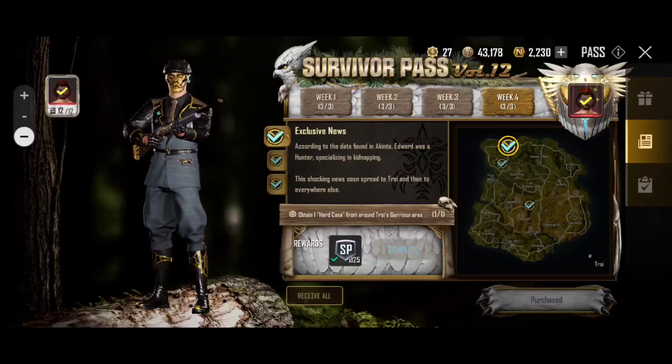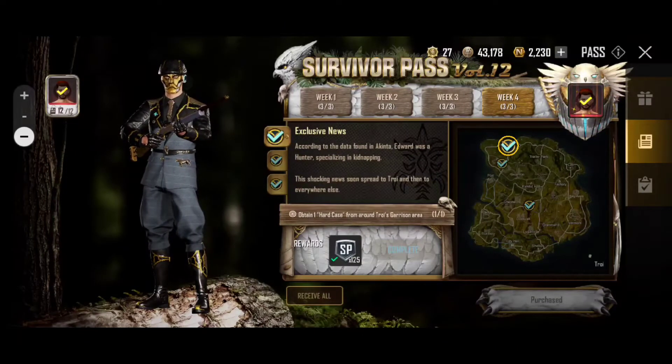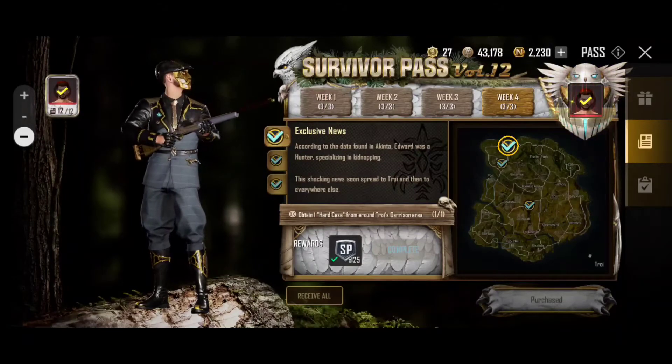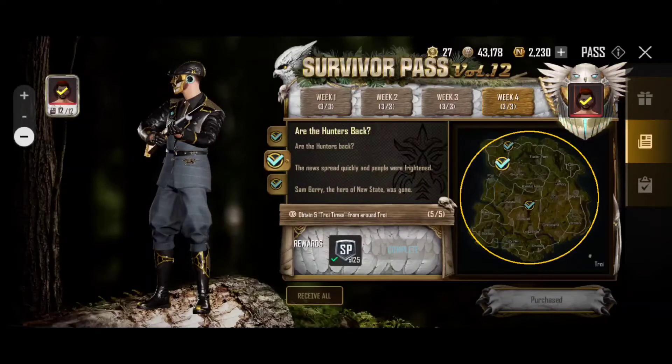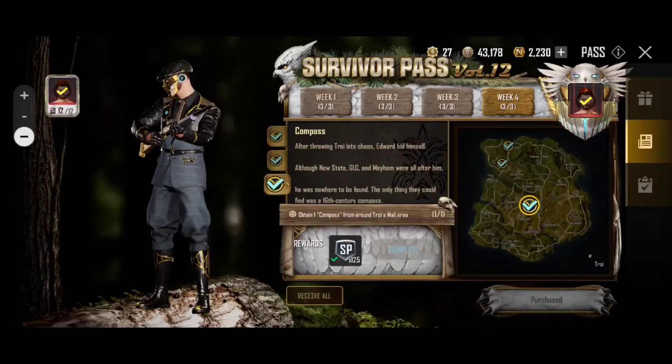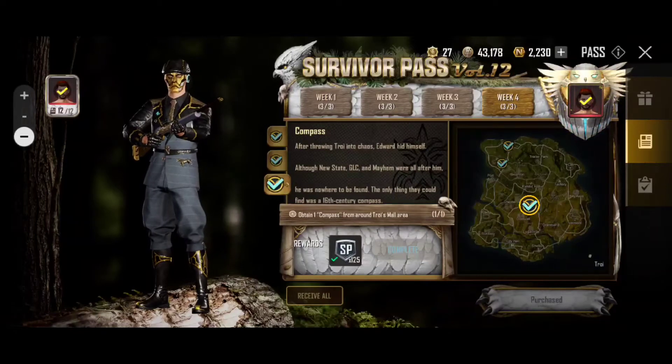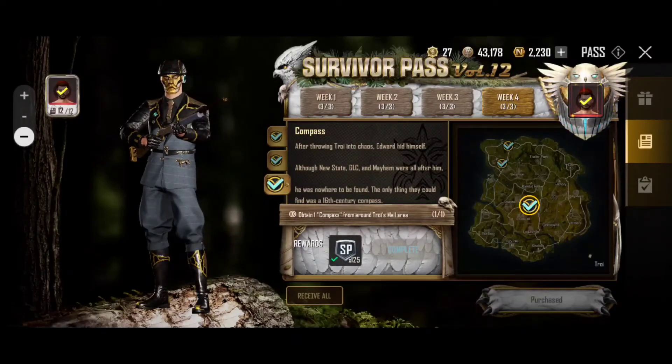Welcome to another video. This is going to be week four of the locations for the hunters' little past missions. This one's going to be pretty easy to do. It's all going to be in Troy — we're going to go to the garrison area, all over, and to the mall area. Anyways guys, here are the three locations. Please remember to subscribe, I really appreciate it. I'm trying to get 500 subscribers by the end of the year.